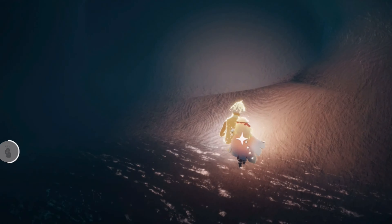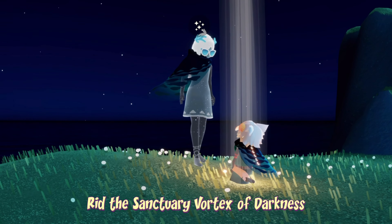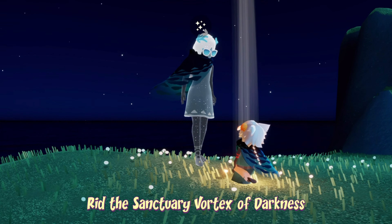To rid the Sanctuary Vortex of Darkness, we first have to head to the Sanctuary Island. This can be done by teleporting from the nature guide, or you can fly all the way there, but that would be a very, very long time. Teleporting from the nature guide also puts us on the island where we need to be for this quest. We're just going to keep going around the left-hand side until we see a little light creature stuck in the sand — this is a brand new light creature. We just have to burn the darkness and they are free.